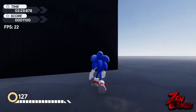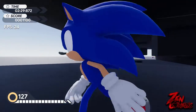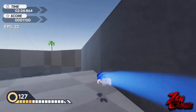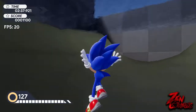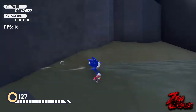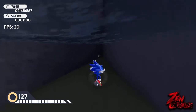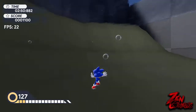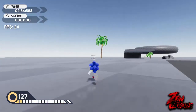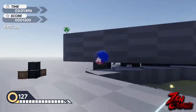We just collected some rings. Let's try out the wall jumping — nice. We got stuck in water but we just carried momentum with our spin dash to get out. Now let's show off the power-ups. We just hit a checkpoint.